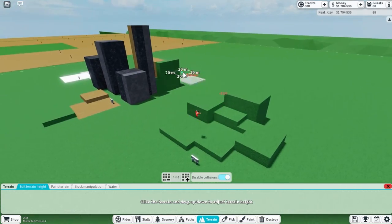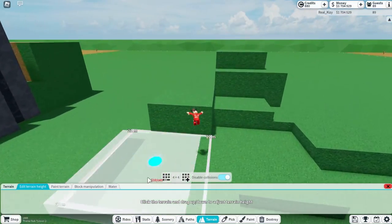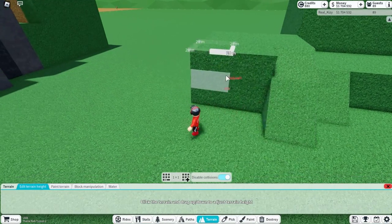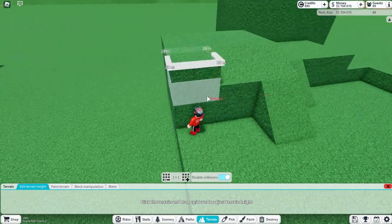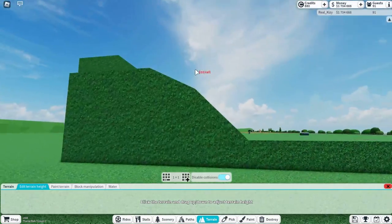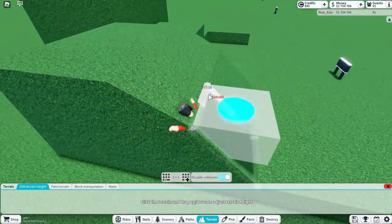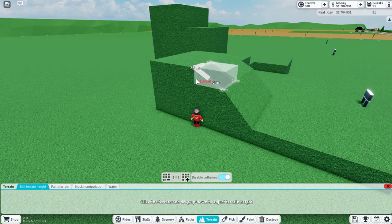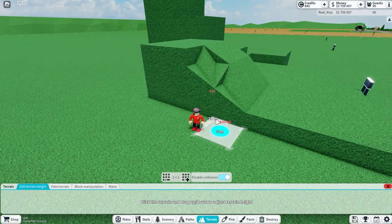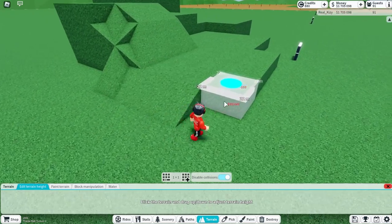We're going to do what we did before, but a little more conservative — not as crazy. See, that's kind of beautiful. Now don't leave it there — smooth it out. Bring some down, bring some up, so instead of a sharp edge it's more curved. For these corners, bring the corners down and then bring the adjacent areas up to match.